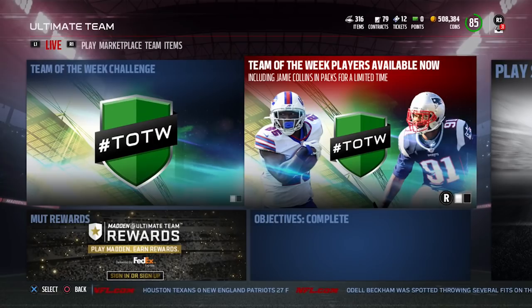This isn't going to be a video about the cards that are in the Team of the Week set, aside from one — and that is LeSean McCoy. There is a LeSean McCoy available right now, and to get that you are going to have to do a set. You're going to go in and collect the Team of the Week players — the T.Y. Hilton, the other offensive players — to get the LeSean McCoy.